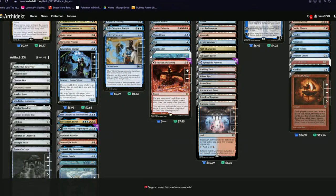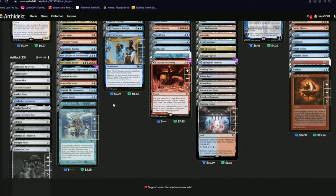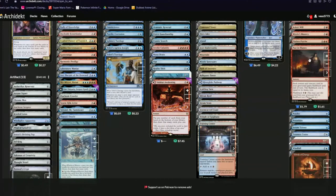Laboratory Maniac — if you have no cards in your deck you win the game, because you're probably gonna be drawing a lot of cards. What if you have to draw more cards than your deck has? You probably lose unless you have Laboratory Maniac or Jace, Wielder of Mysteries as a contingency plan. Lier, Disciple of the Drowned also allows your spells to be uncountered so you can just go and go and win the game, and also gives instants and sorceries flashback — really good.